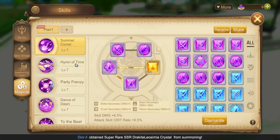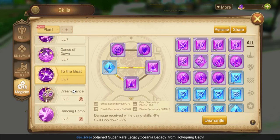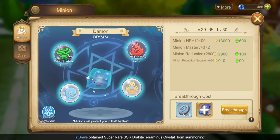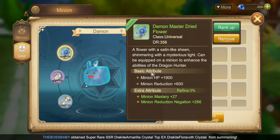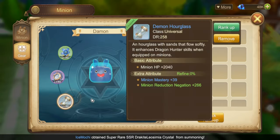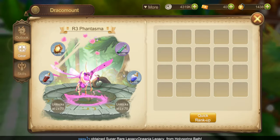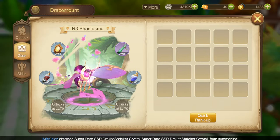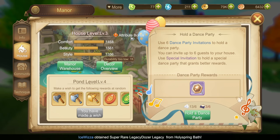Magisite! Here is my minion. Here is my Drakite mount. Manor attributes!